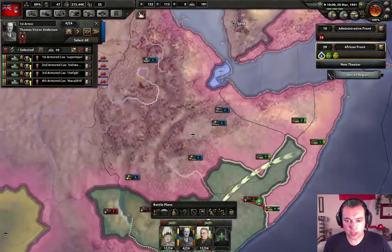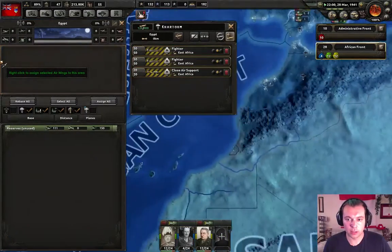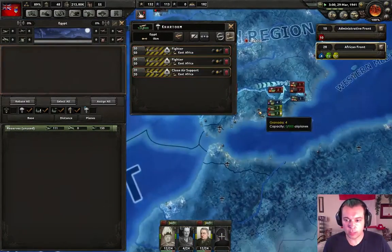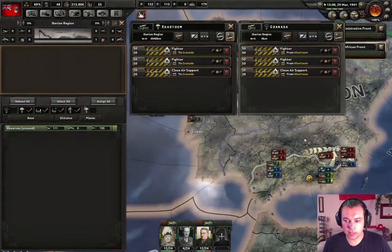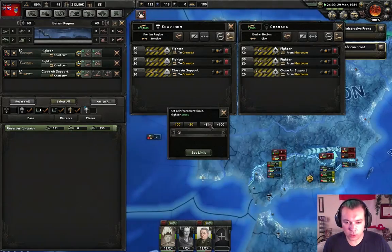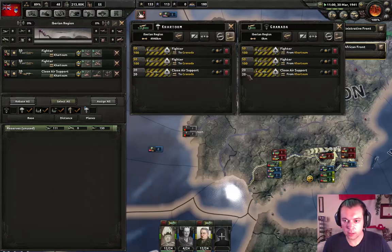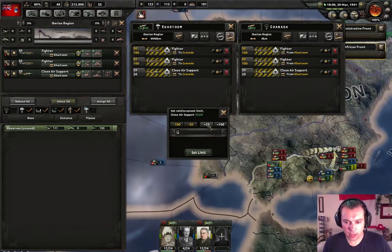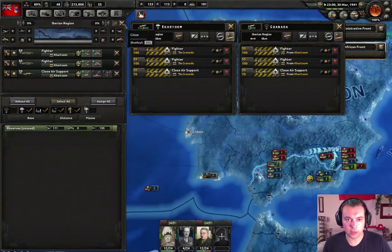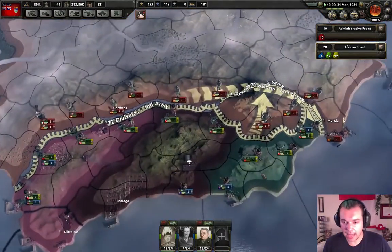We don't need our planes down here anymore, the battle is pretty much won. We're gonna bring the planes over here to Spain. I got extra planes, so let's have more — plus 50. That should be good. More planes here to give us even more of an edge.